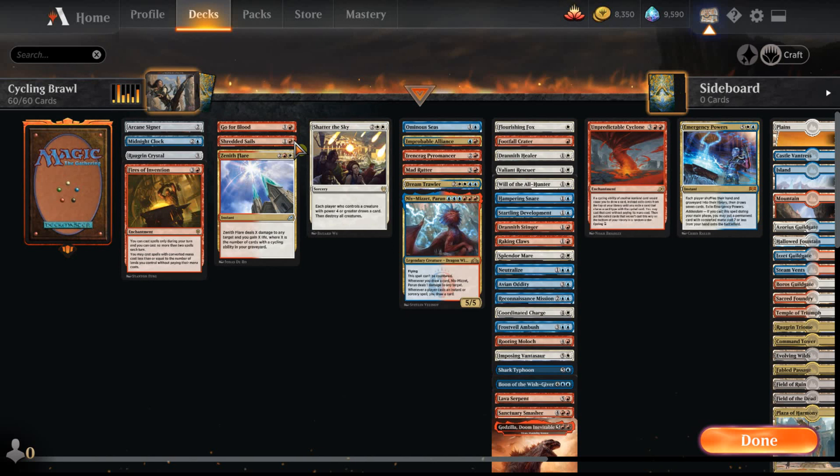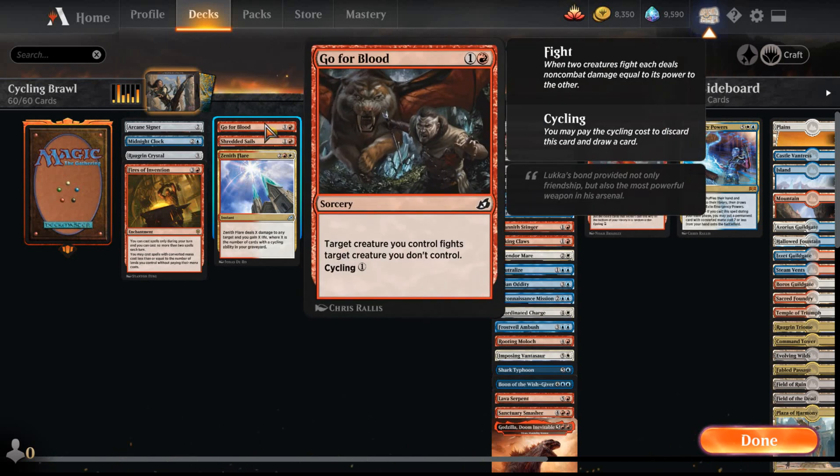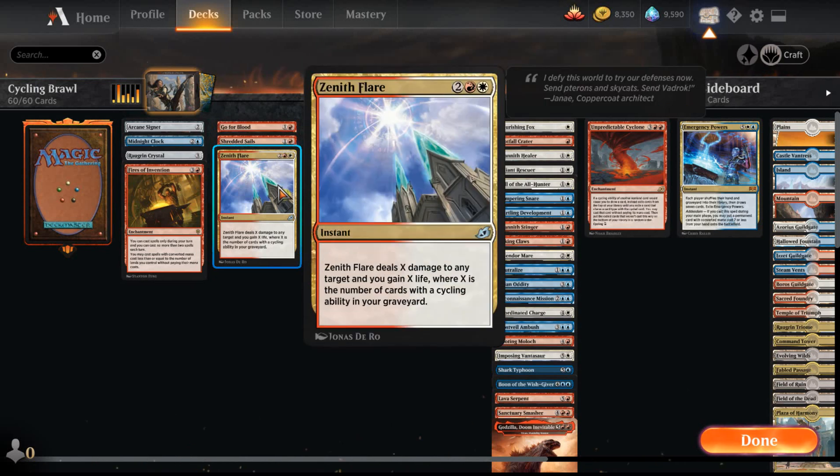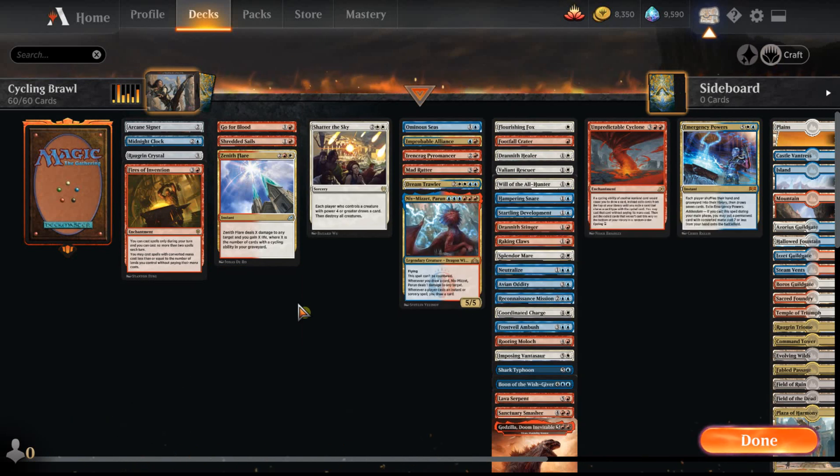The other removal spells we have are Go for Blood — target creature you control fights target creature you don't control, one and a red, and it cycles for one. Shredded Sails — destroy target artifact or deal four damage to target creature with flying, one and a red, cycles for two. And then Xenith Flare — two red and a white, deals X damage to any target and you gain X life, where X is the number of cards with cycling ability in your graveyard. This card is basically busted in limited, and we're hoping to win with it more often than not.